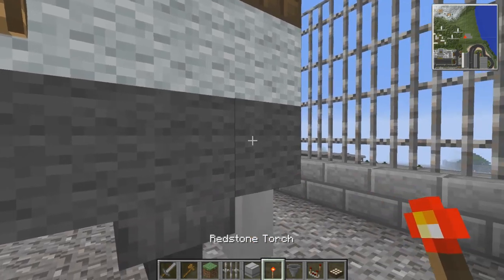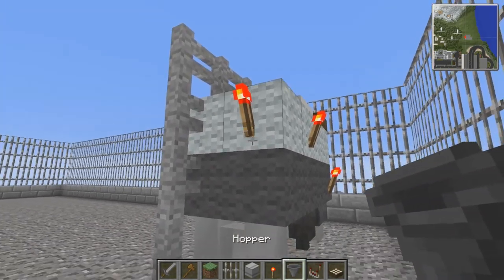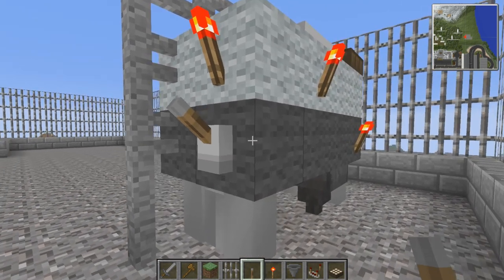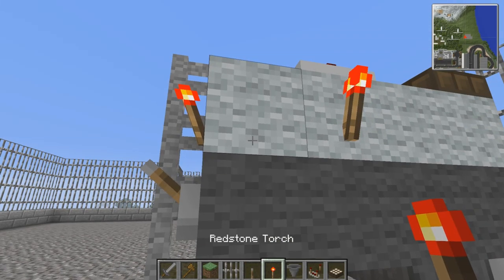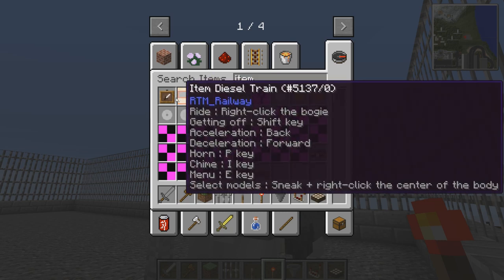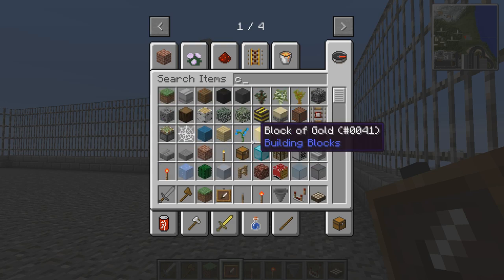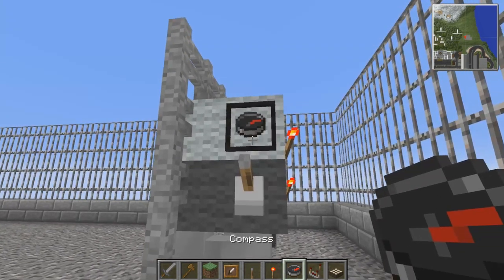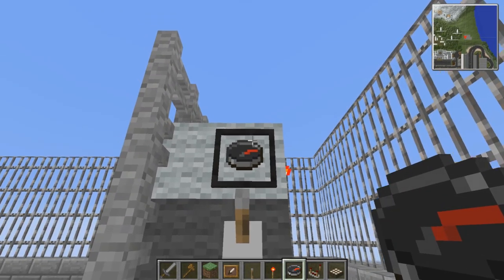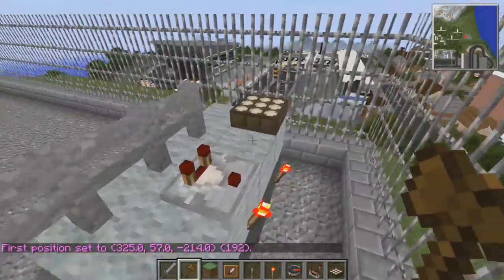A couple of redstone torches on there — I think that looks pretty good. I want an item frame here, and in the item frame I want a compass to work as a meter. It looks sort of like max power, which is what I'm going for — like you'd see the power drop when more people are using it, so you pump more in. That's pretty cool.